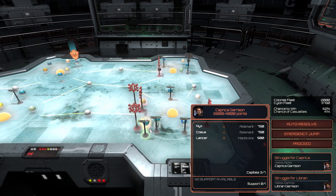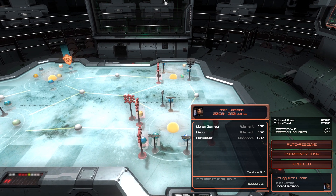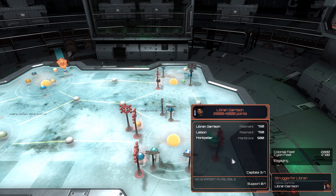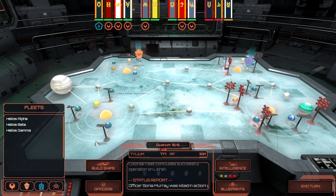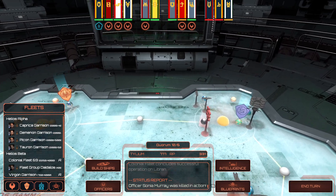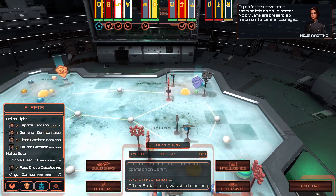There we go — a fortified colony is under attack. Where is this? The Caprica Garrison. There's no way we're going to do that. A fortified colony is under attack — I'm going to have you retreat. The Libra Garrison should be able to hold. Fleet Group is ready to jump. Cylon forces have been roaming this colony's border — no civilians are present, so maximum force is encouraged. Cylon forces have been managed.